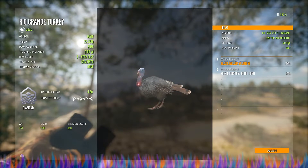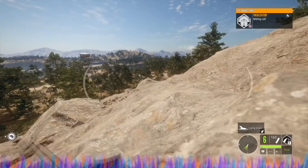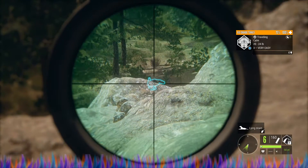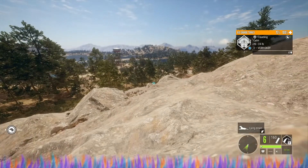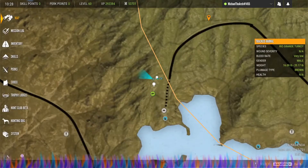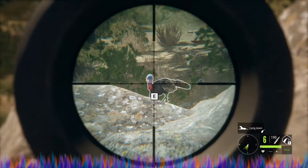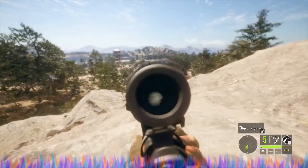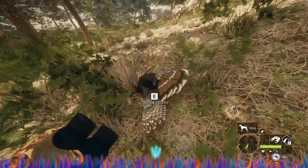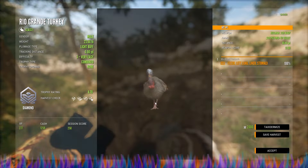There he is right there! I need to get a shot — he's about 65 yards away. We're gonna do this. Got him! Oh my gosh, I have been looking all over for that guy. He is a diamond, a 4.7 light buff — that was a pretty good shot on him too.